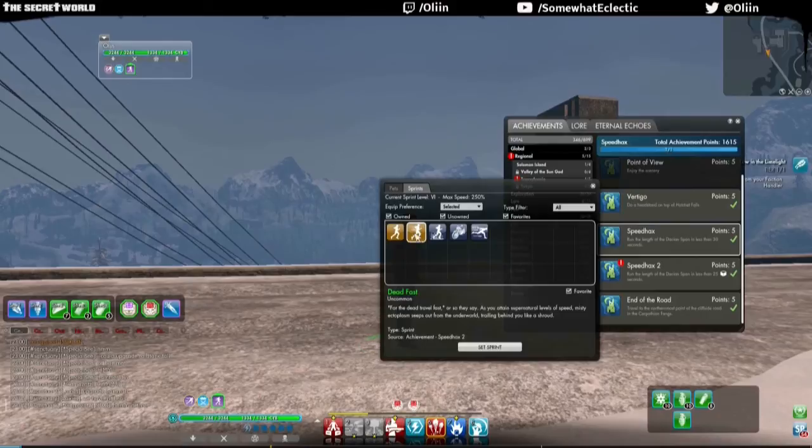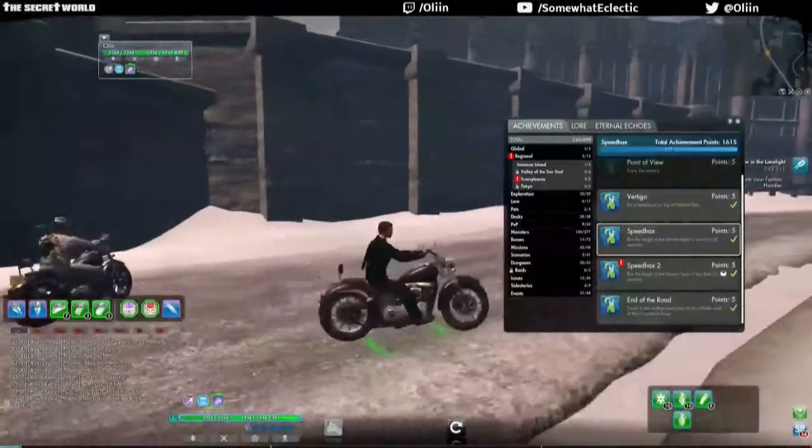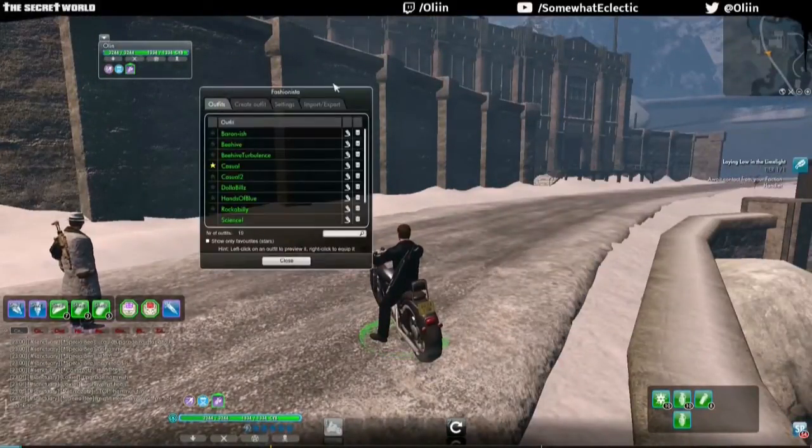Sprinting and Playing Dead Fast are two of my favorites. I do, however, really kind of like the Frank-N-Shopper — it's sort of thematic for the Secret World. Although this character's outfit right now is not really the most Frank-N-Shopper.